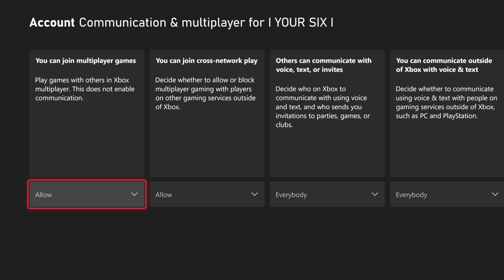Now, if you ever experienced problems where you cannot join a multiplayer game, you want to go to this section right here and go to Allow. You can join multiplayer games — make sure this is set to Allow, otherwise you won't be able to play them. Then the next option over is 'You can join cross-network play,' which decides whether to allow or block multiplayer gaming with players on other gaming services outside of Xbox. So you can simply go to this section and go to Block.